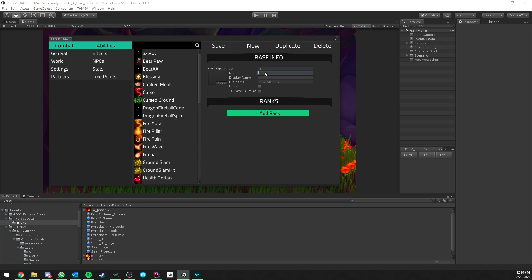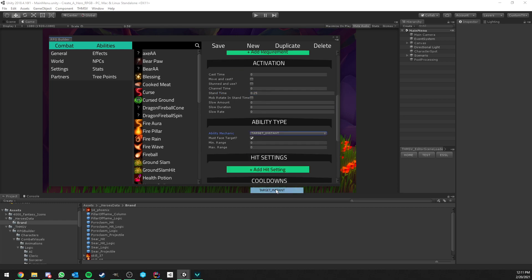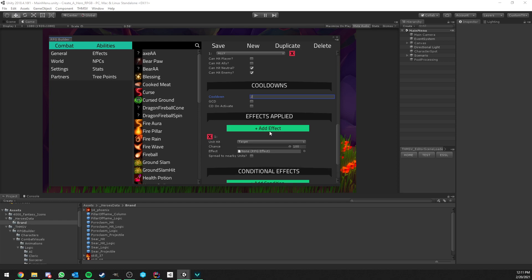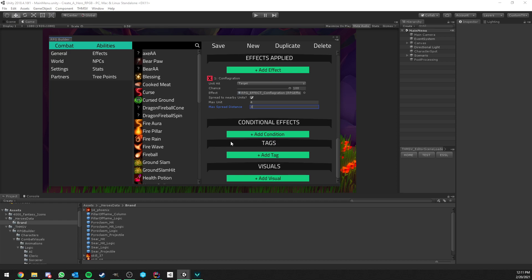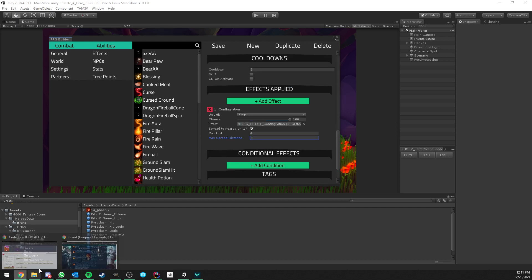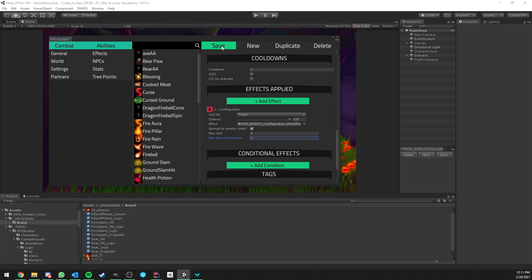Now we create the Conflagration ability. It's also 0.25 second cast time and this is a Target Instant ability with a max range of 20. It can hit Neutral and Enemies. The effect applied is Conflagration. We also have the option to spread to nearby units — we turn that on and set it to spread to up to 4 units with a maximum spread distance of 3. We don't need a separate visual because the visual is already on the effect. Save.